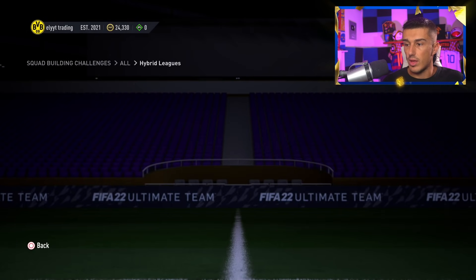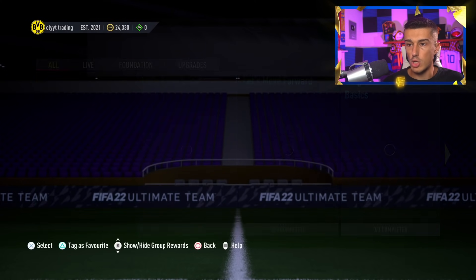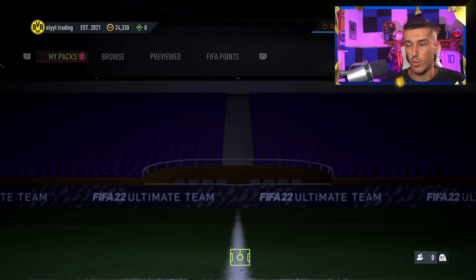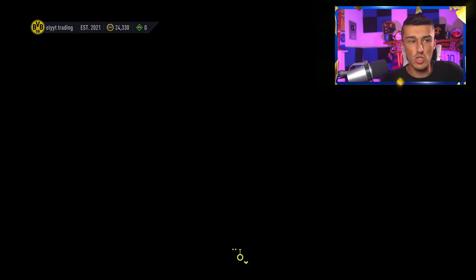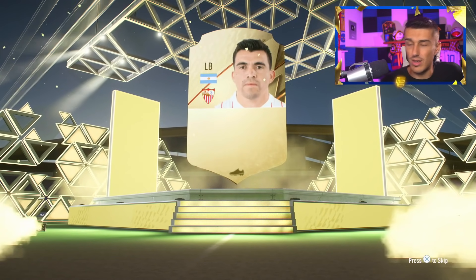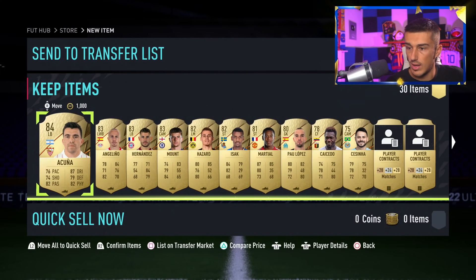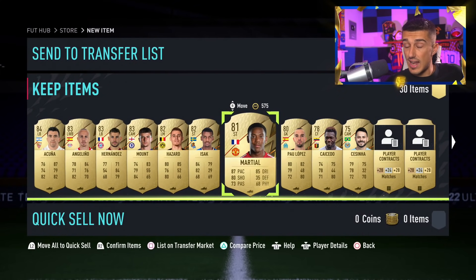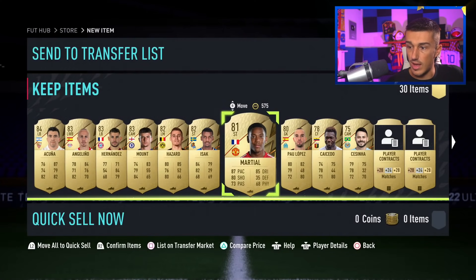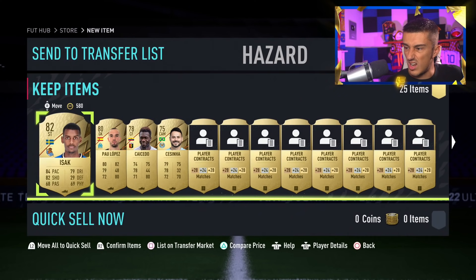We get a rare players pack in return along with completing the entirety of the SBC, which also gives us a 55k pack — so technically 105k worth of packs to open right now. We'll open the 55k pack first. It's going to be a board drop — only Acuna though, so not a very good pull. Pretty bad pack again. Our pack luck in this episode has not been great, but we do get Anthony Martial — a 16k card — so we'll take that. He's extinct or close to it at 16k right now. We'll send him to the transfer list. A couple of 83s and 84s but overall nothing too crazy — no Kevin De Bruyne in this pack.